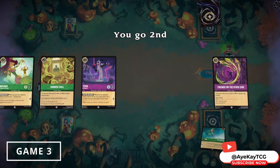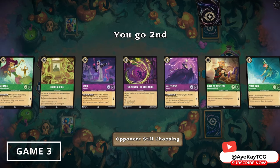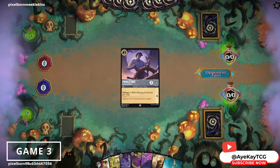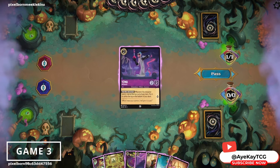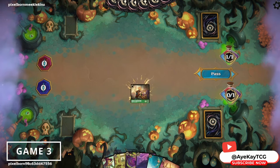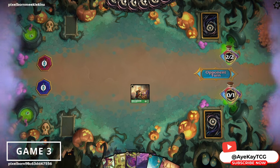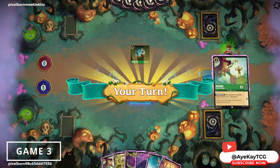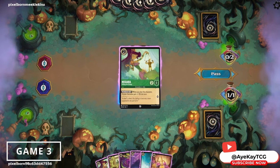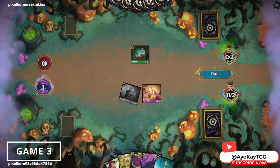We are going second again. We have Magera, Sudden Chill, Maleficent, and Friends on the Other Side — a pretty good starting hand, so no mulligan. They ink a Prince Eric. Looks like another Amber Steel? They ink an Iago, so it's Steel Emerald — I have a good shot at the win here. They drop a Flynn Rider. I see another Magera and ink it, then drop a Magic Broom to keep up tempo, quest with Duke of Wesselton, and pass.